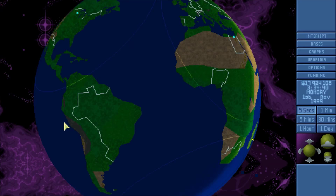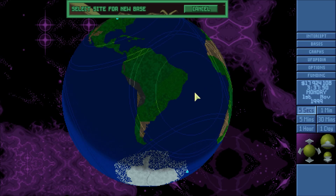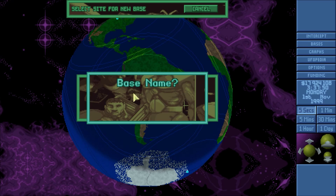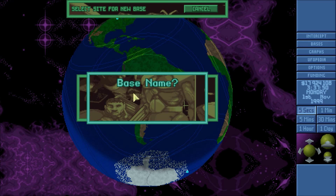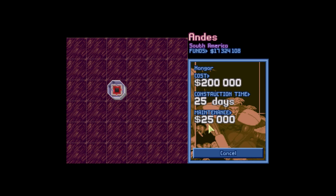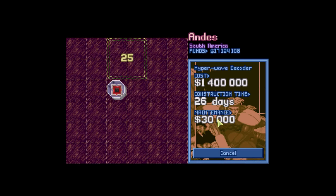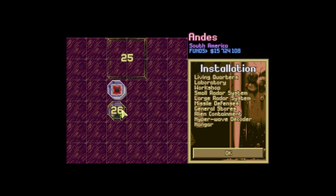Oh man, why did they go for Rio? Got a big hole now — I gotta go buy a new base. Where's the best spot? Probably near the Andes — somewhere in here. We'll call this Andes base. We need a hangar. I don't think we shot that much down with our Rio base. No, we don't need a radar, we need a hyperwave decoder. We'll need general storage too.